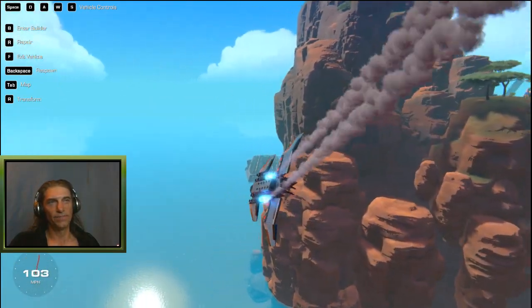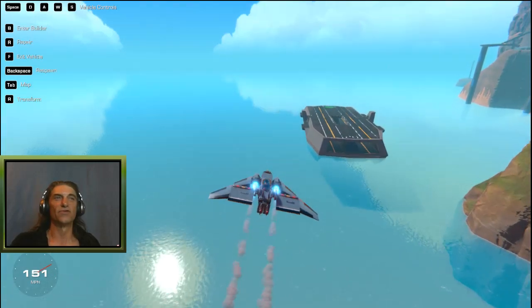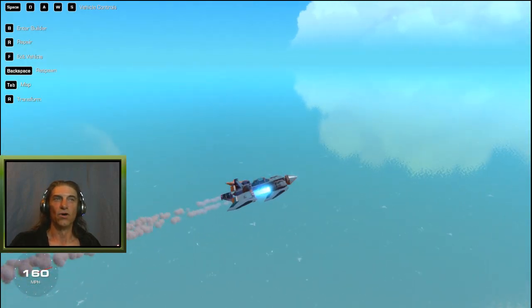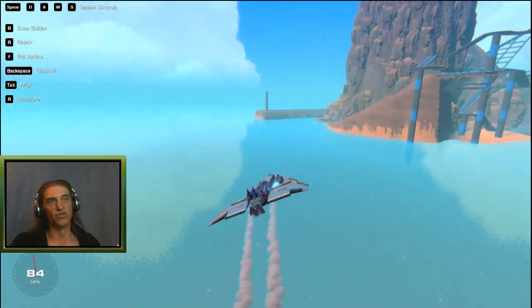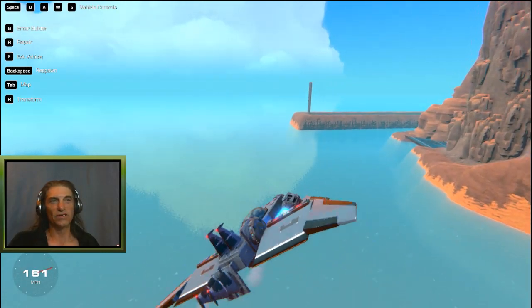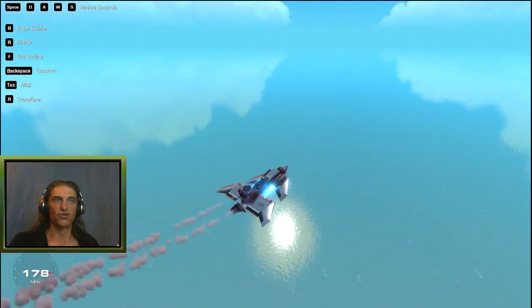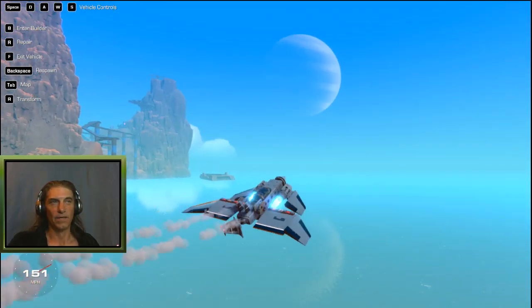Those are a couple of basics for building a plane. Fool around with that design — put another thruster on the bottom and see how it flies, it'll push from the bottom and send your craft upward. Move things back and forth one or two blocks, maybe move those thrusters back a block or two so you don't have so much weight in the front end. You could get rid of the servo off the front and just use the hinge in the back to see how that steers, or put a servo underneath your vertical fins in the back for roll and yaw. For balance and thrust, as long as you've got enough speed to get over 80–90 miles an hour, you should have enough speed to get off the ground.